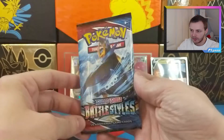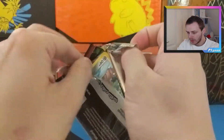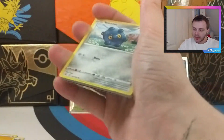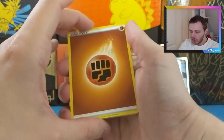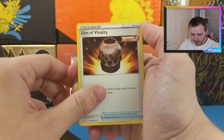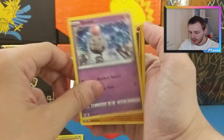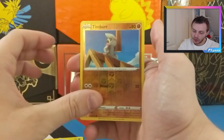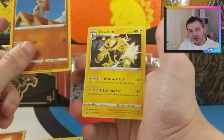Our last pack of the video has an Empoleon on the artwork. Can we get a holo or better? Come on. I declare a Thumbwar into Fighting Energy, Ruxish, Buffolant, Urn of Vitality, Bronzor, Cacnea, Spoink, Virizon, Frillish, a Reverse Timbur, and our final rare of the video is an Electivire. Not bad, but why is it not a holo?